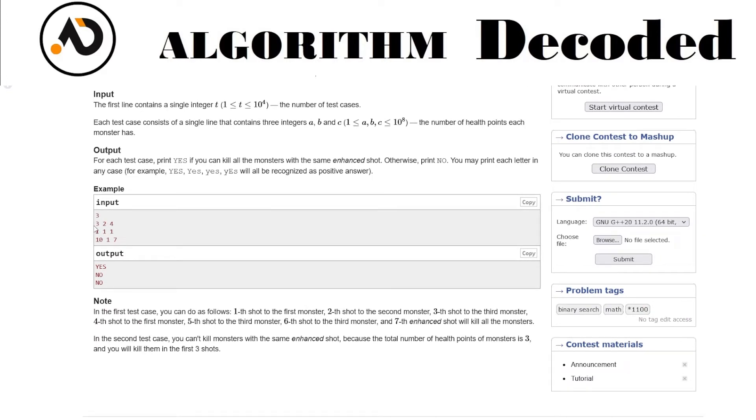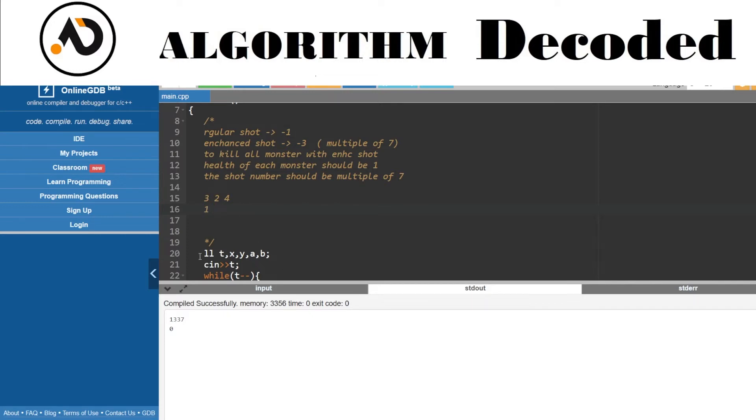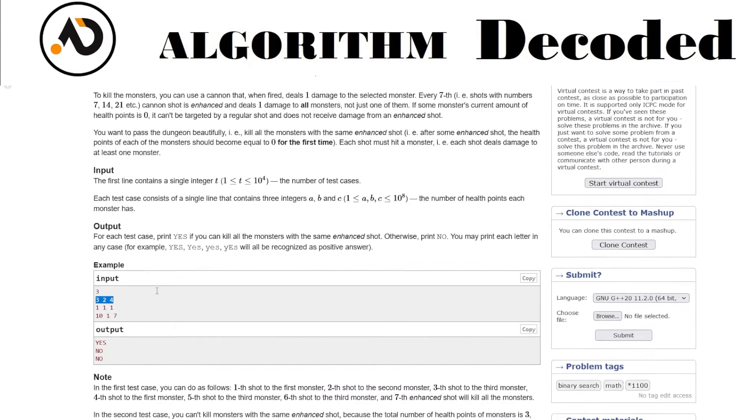For example, with health values (3, 2, 4): take one shot to the first monster — it becomes (2, 2, 4). Second shot to second monster — (2, 1, 4). Third shot to third monster — (2, 1, 3). Continue reducing to (1, 1, 1). That takes six shots total, and the seventh shot is a multiple of seven — the enhanced shot — which decreases all by one to (0, 0, 0). Print 'yes'.